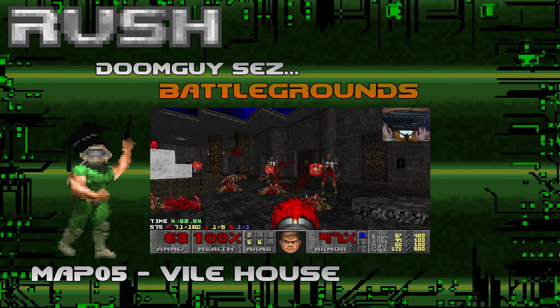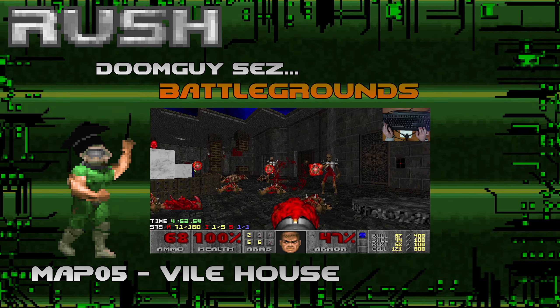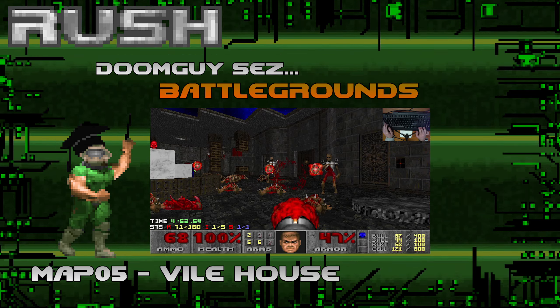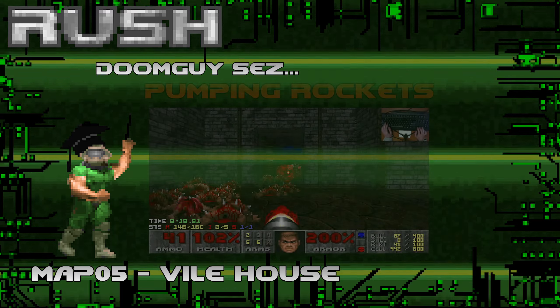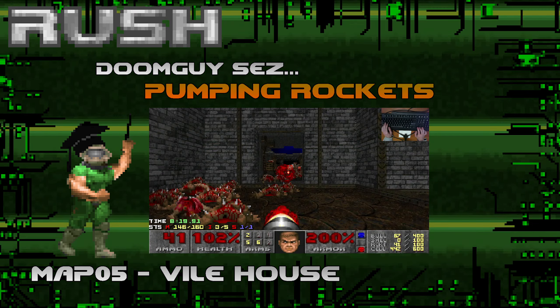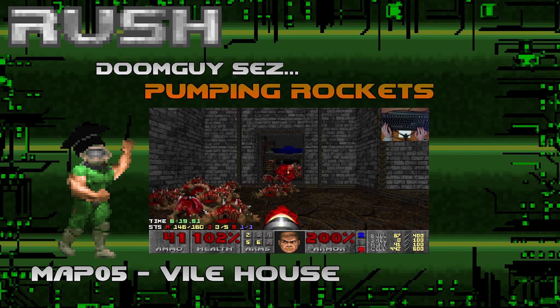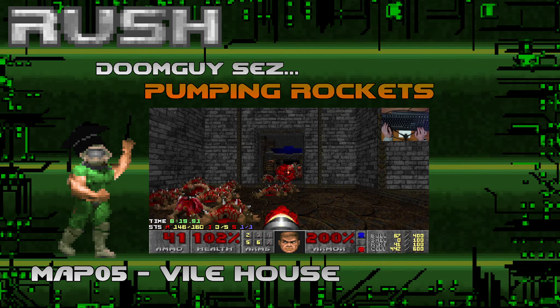Pick your battleground. Sometimes just because there's a little corridor and a big outside area, it doesn't necessarily mean one is the best. Use contextual application to decide which is the better place to fight from. And pumping rockets — if you can find a choke point to pump rockets into, do it, because as long as you've got enough of them, it's often a great way to get rid of enemies.